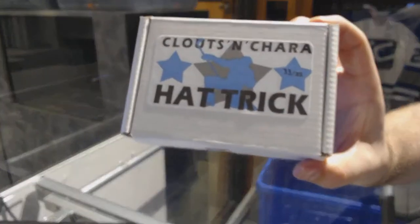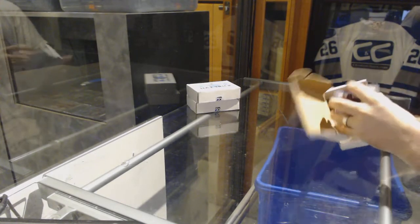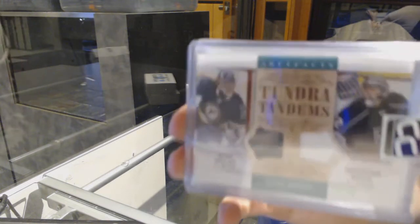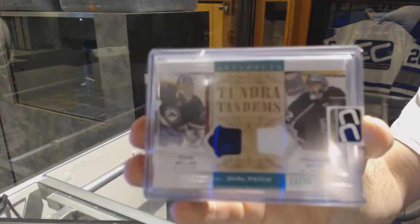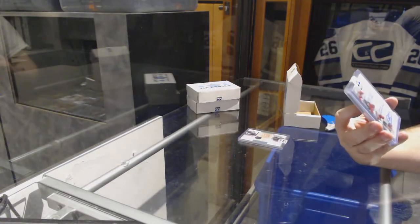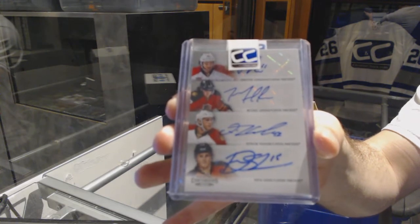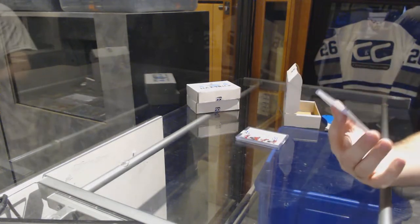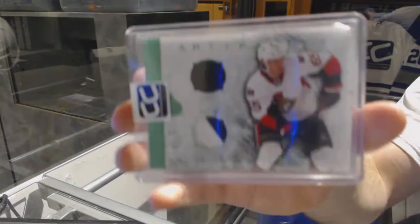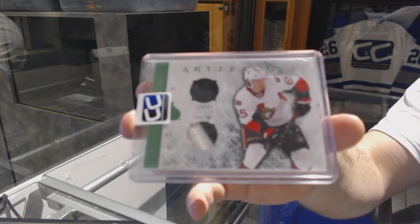Number 33 goes to Toraville 450. We've got number 36, a dual Tundra Tandem patch of Ryan Miller and Jonathan Quick — Miller and Quick. We have a quad autograph of Huberto, Caruso, Howden, and Shore — quad auto. And we've got a dual horizontal jersey patch, numbered to 24, Eric Carlson — number to 24, Eric Carlson.